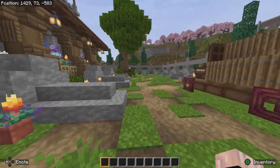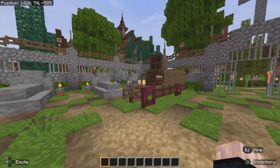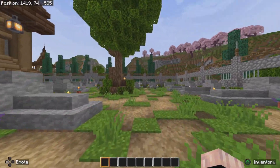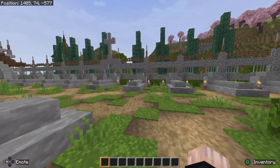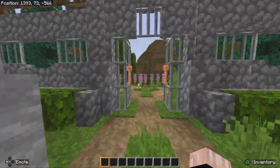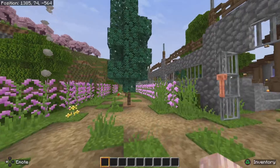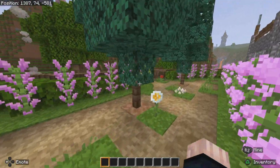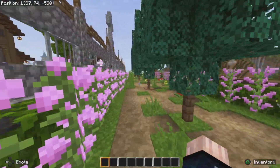This is the graveyard. We've got graves, a coffin wagon, with the back of a decorator as well. There are some trees, some paths, and some flowers.